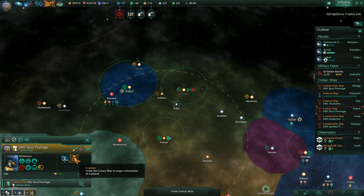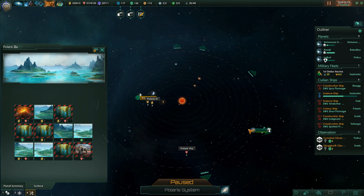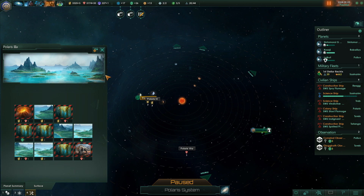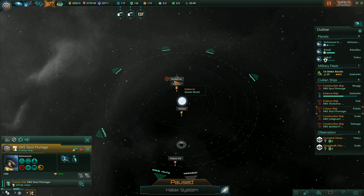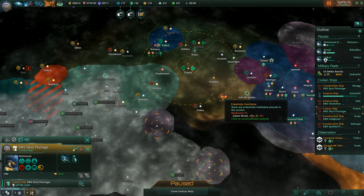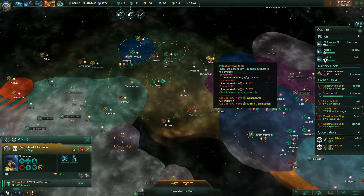Can I colonize? Pause. I can, but it'll be a really small planet. I think we're gonna hold off on colonizing that. Desert World - too small. Desert World - 21, that's not bad. Continental World. Tundra World. If we can get Tundra done quickly, we can colonize this place.